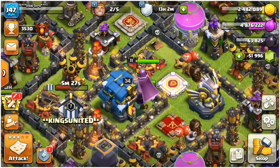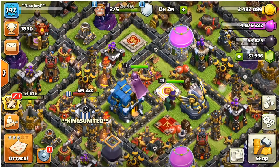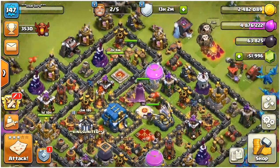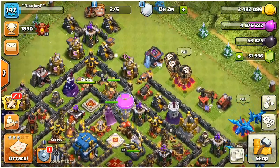Engineering bases are basically used for war weightage, because a Town Hall 11 engineering base could give a war weight of a Town Hall 8 base. That helps a lot in war.